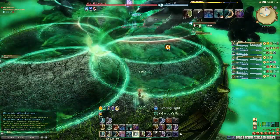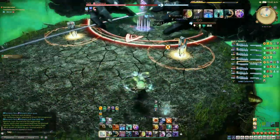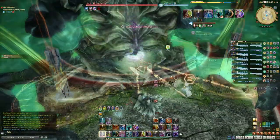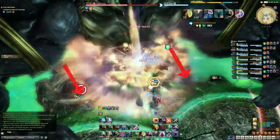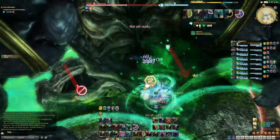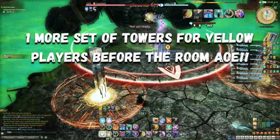At the same time there will be growing green orb AOEs. Green players will already be safe close to the boss. Yellow players need to move to safe spots, which vary but are generally easy to avoid — either at the back of the arena or to the sides. For melee uptime, if the green players stack very tightly in front of the boss, there is space either side of them for other players. Lastly, another room AOE — go to the side of your colour as before, then buffs will drop off.